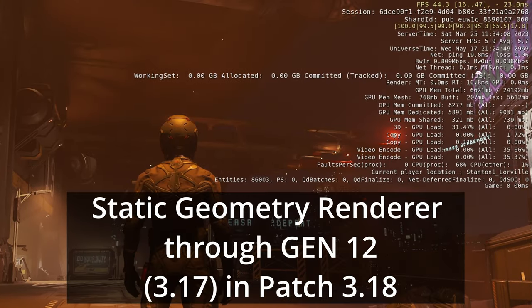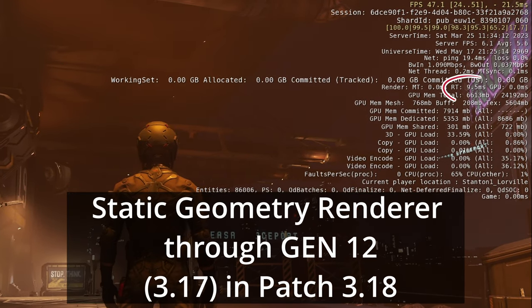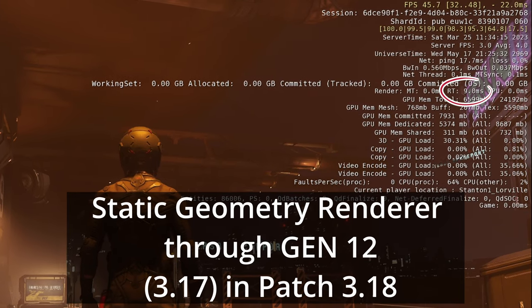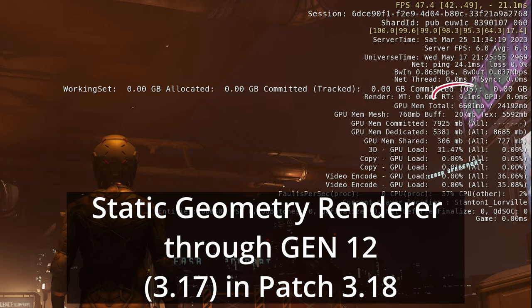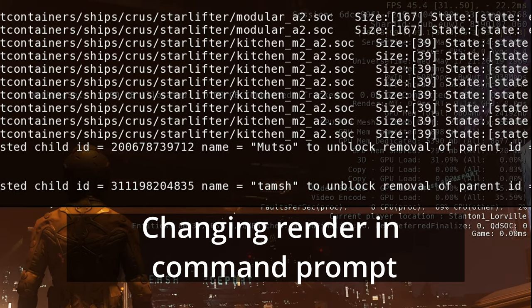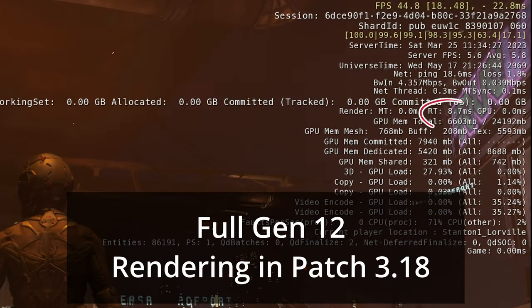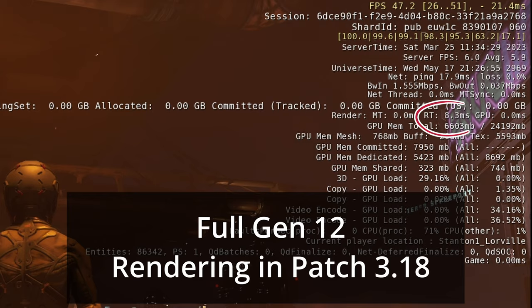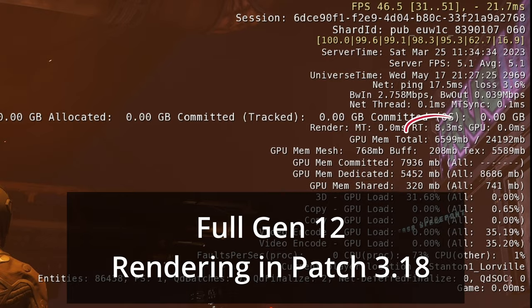For those who are not familiar, Gen 12 Render introduces a new line of optimizations for one of the render threads on the CPUs. It normally takes down the render thread load by 40%. As you can see here in Lorville, we're looking at roughly 12 milliseconds of render time, and it's been taken down all the way to 7 milliseconds render time. However, while this optimization was introduced, it's just for one of the render threads. The main thread, which computes all the other logic, has still not seen any optimizations.